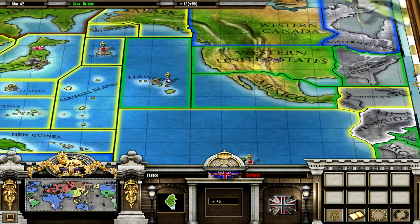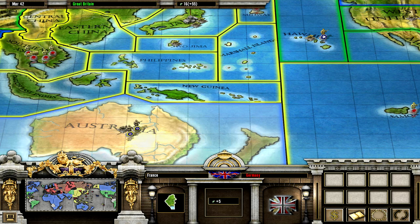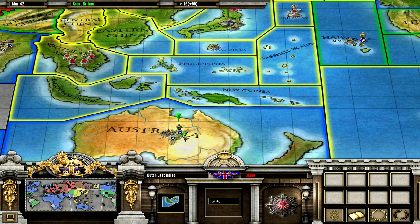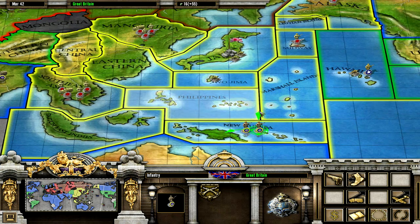What are the Americans doing? Where are all your units? You have like one guy here. The Japanese are already in Samoa. Let's send these guys here because the South Pacific is kind of exposed.